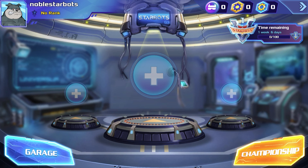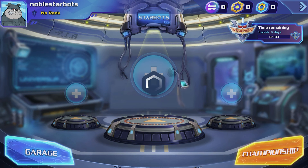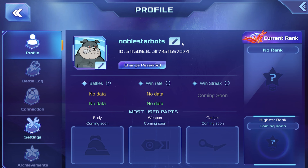First, let's see how to jump into the profile feature. Click on your avatar in the left corner. Now you can change your in-game nickname and set up a new avatar for your dream profile.